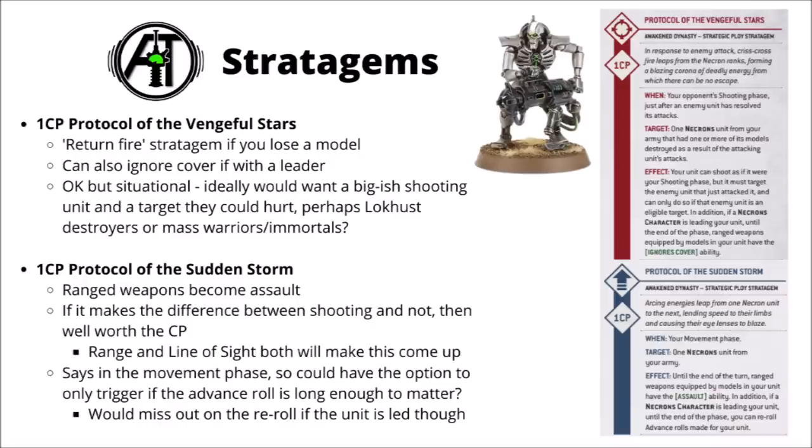Finally, we've got 1 CP for the Protocol of the Shroudstorm. Ranged weapons become assault and if the unit's led by a Necron character you get to re-roll advance rolls this phase as well. In theory this usually isn't the most powerful stratagem in the world — ideally you'd deploy so it wasn't needed. In reality though, it's often the case that you'll just need the advance move to get to an objective or to get range or line of sight, and this 1 CP is going to make the difference between the unit shooting or not, which could translate into extra damage perhaps surprisingly often.